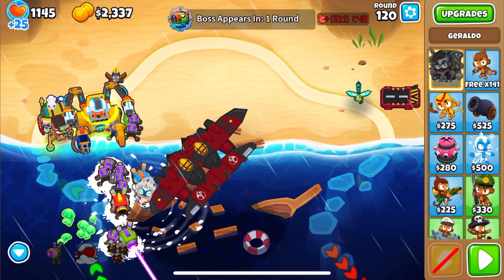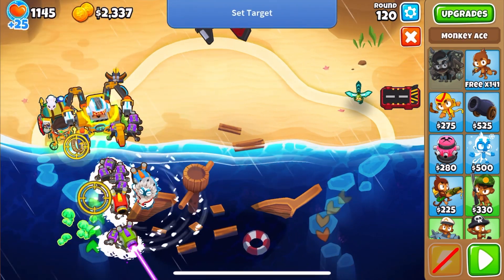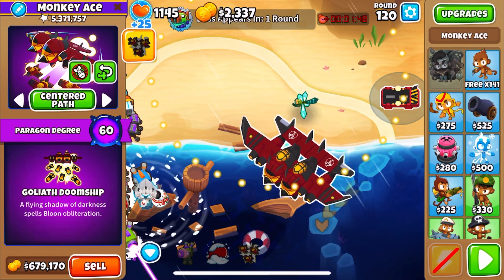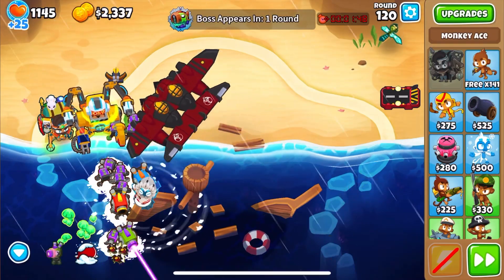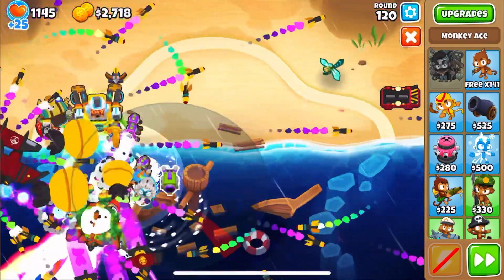So let's discuss the main things here. We need a degree 60 ace paragon and at least a degree 40 sentry, but preferably close to degree 60. We need to line up the bomb ability perfectly, make sure that the centered path lies over where Blue Narius is going to spawn, and make sure that we start the wave once the plane's done about half a revolution of its circle.